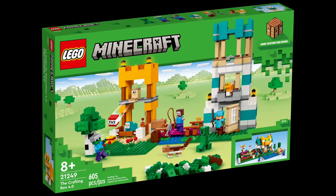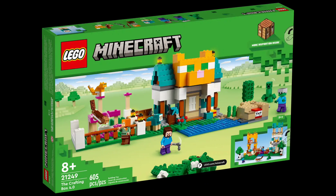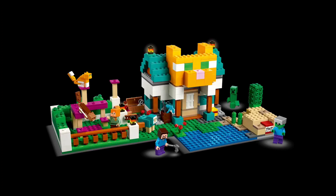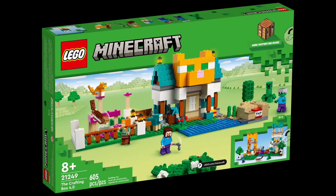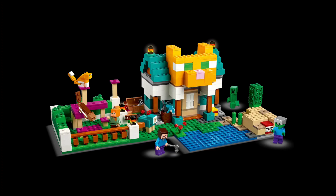LEGO Minecraft never uses those thin beam pieces, except maybe in the Pillager Outposts when they use one-by-ones, and also for mineshafts. But for a normal set you wouldn't use that, because you don't find things that thin — except for fences. And who's building a place like that using fences? You don't really get fences in that colour unless you're getting Warped Forest or Crimson Forest fences, which nobody uses.